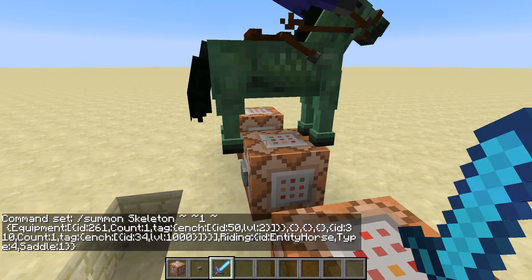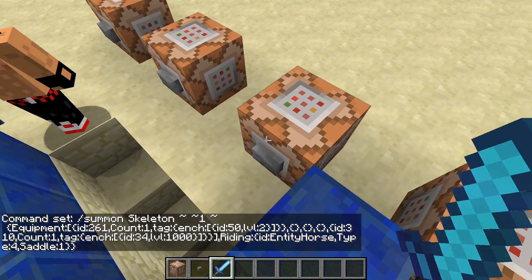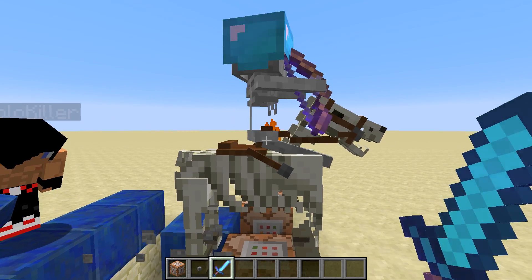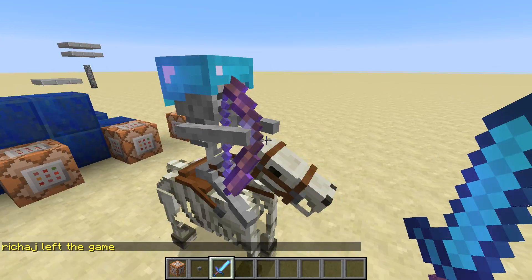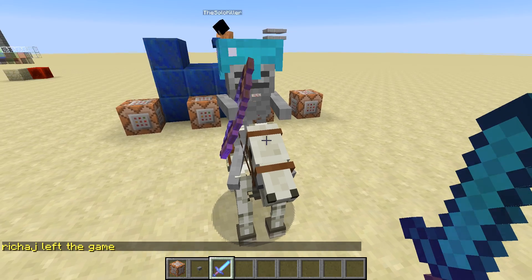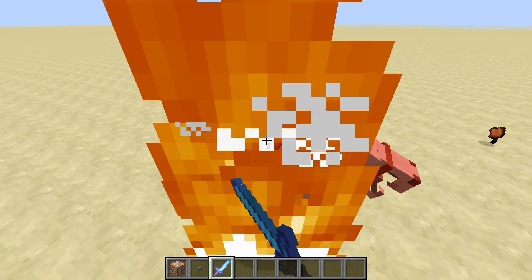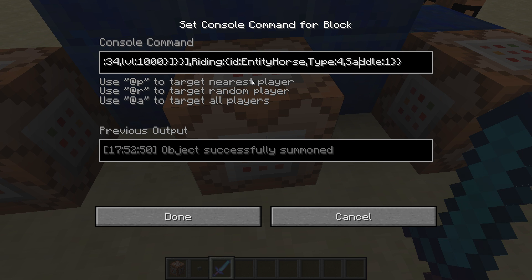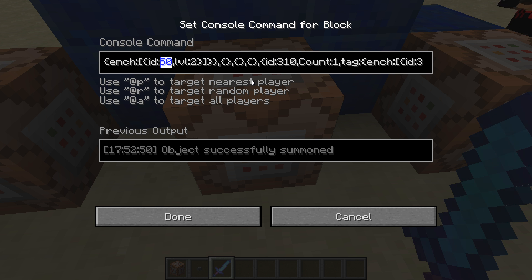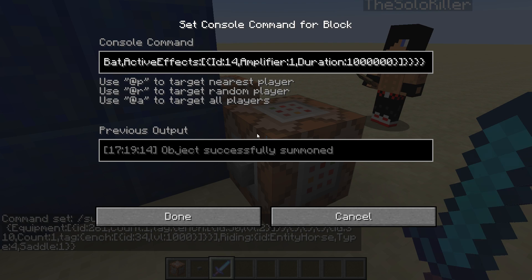The skeleton horse works better - look at this, this one actually rides. That's much better. Otherwise it's the same thing, it's just a skeleton with ID 4, and then a bow with probably unbreaking. Either that or power - 48 is power. ID 50 could be knockback or flame, I think it's flame.